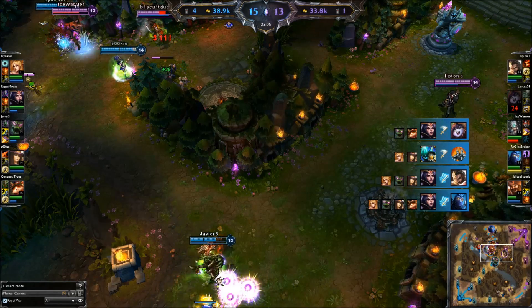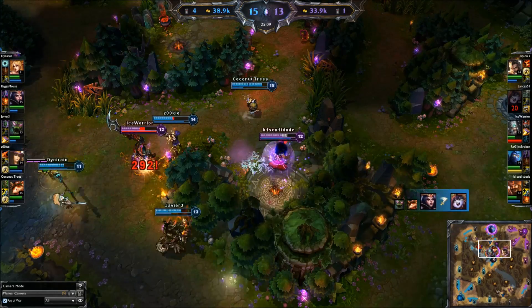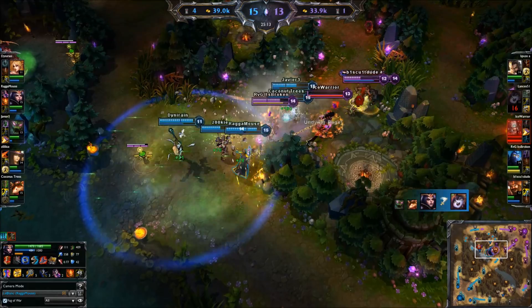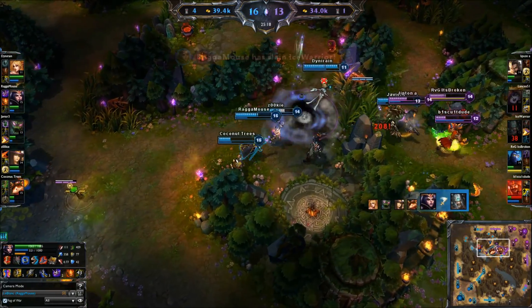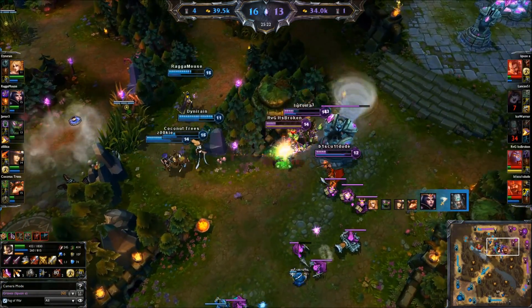When you are running away, do not group up. Grouping up only makes it easier for champions with AoE to clean up. Try to spread out — by spreading out, you force the enemy to choose targets and increase the chances of you surviving. As you can see here, these players are running away in a tight cluster of champions, and all the enemy has to do is cast one AoE spell to clean up all three of them.